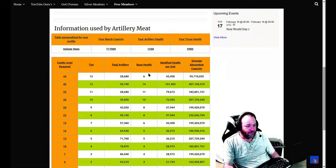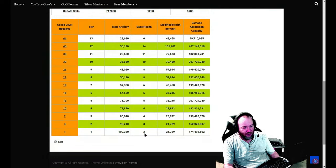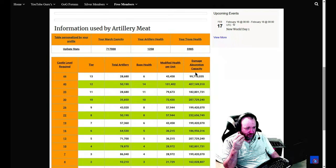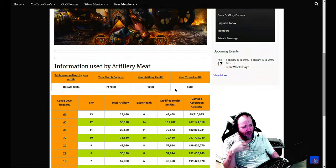We've got the base health of the artillery in there, and this is one of those things where it's in the game but people don't know how to find it or understand there's a base number there. We talk about base numbers relative to guards, so we've included it in these tables because on the artillery there is a wall guard that does help with artillery.